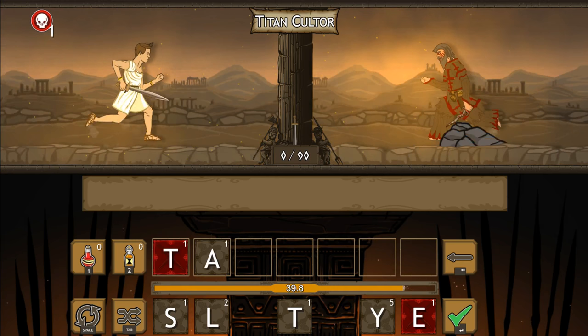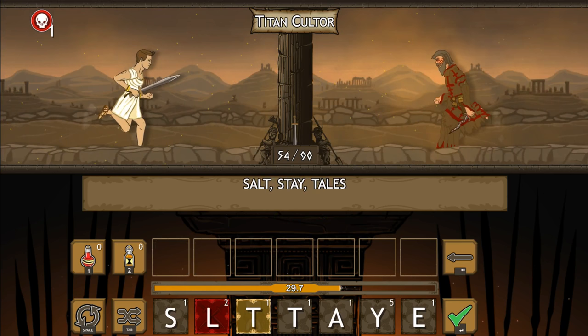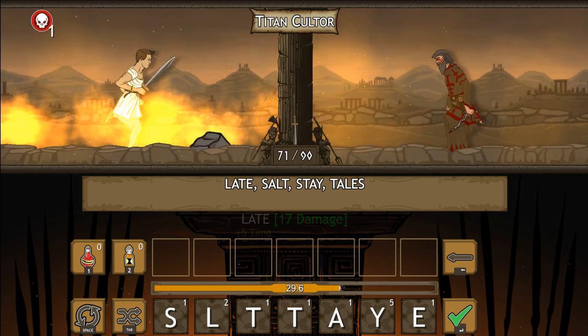Let's actually try to do good right here. Tail. Tails - that's a big one. And it gave us plus 10 damage because we had two red tiles. Stay. Salt. Everybody loves that word nowadays. We have to do 90 points of damage.